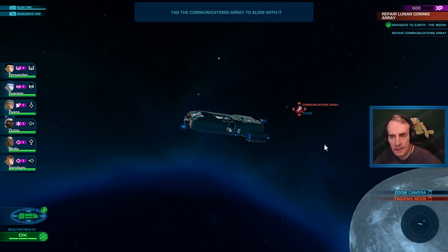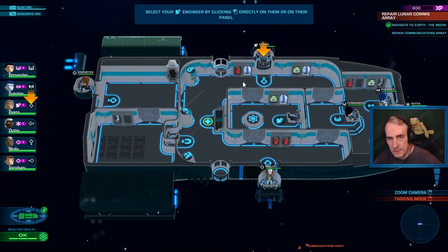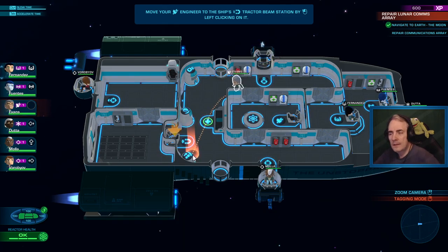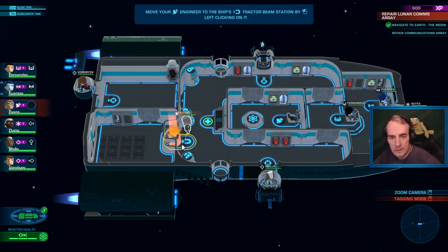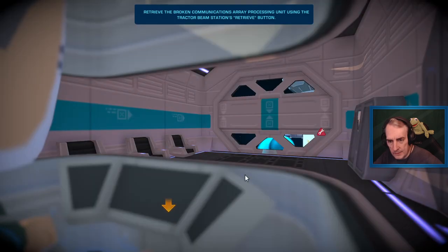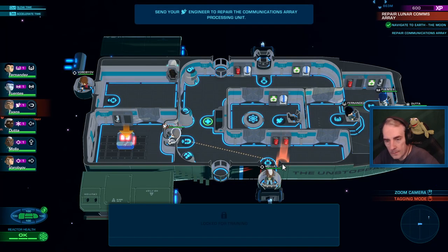How do we do that? Tag it - it says space, tag it. And then we'll fly towards it. Select your engineer and move them to the ship's tractor beam station. The tractor beam can be used to retrieve and deposit objects, as well as retrieving crew who exit the ship. Waiting for alignment - so he's gonna start orbiting this thing. Retrieve. I'll pull it in and repair it.